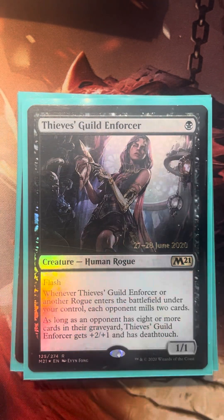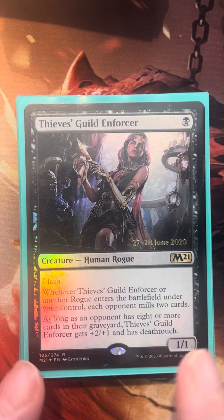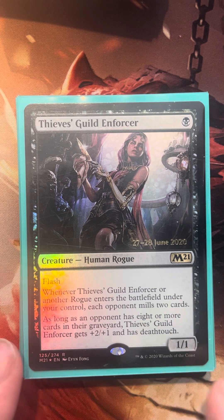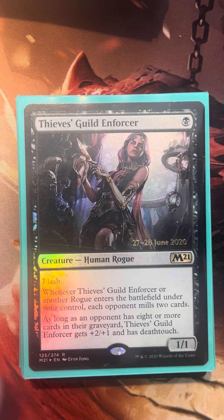The Bees Guild Enforcer is a very nice flash rogue. It doesn't have evasiveness per se, but it gets a +2/+1 buff and deathtouch as long as there are eight or more cards in an opponent's graveyard. This really fits in nicely since a lot of our rogues will have more buffs based on the number of cards in our opponents' graveyards.